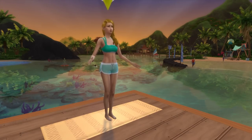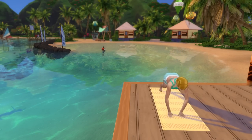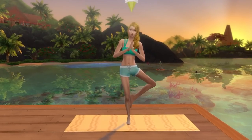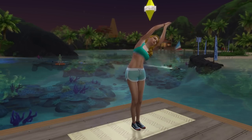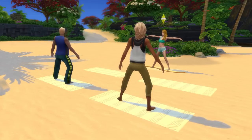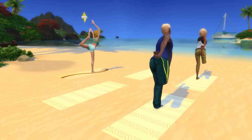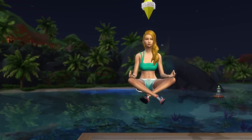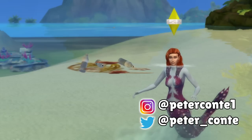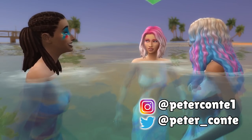The 10th and final type of mermaid to consider playing as is a yoga or meditation instructor mermaid. This will require the Spa Day Game Pack, and the mystical and beautiful nature of mermaids ties in really well with the relaxed vibes that yoga and meditation instructors bring. Simply buy a yoga mat or meditation stool and practice for a little while, before then leading your own classes with sims who will happily pay you. This is the kind of career path that can see your mermaid take on more freelance-style work, so they'll have a lot of flexibility and plenty of time to pursue other things as they see fit. And that's 10 types of mermaids to consider playing as in The Sims 4. If you enjoyed or found this helpful, then please subscribe and leave a like.